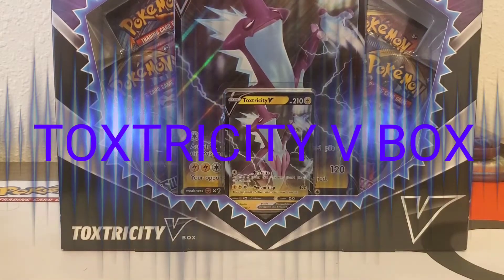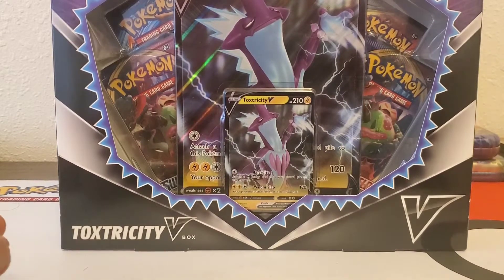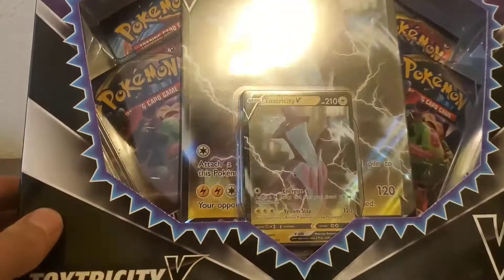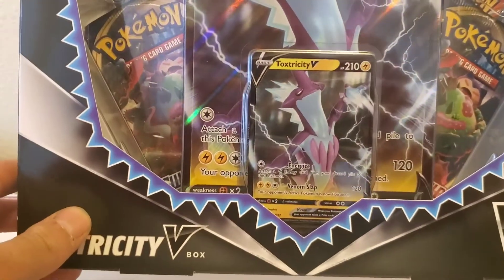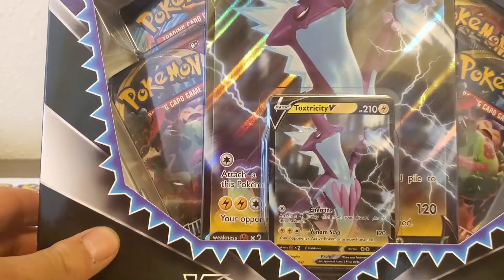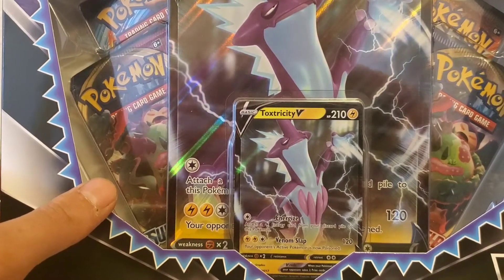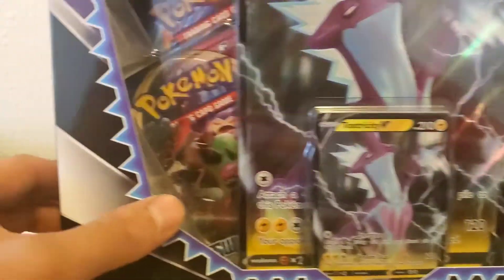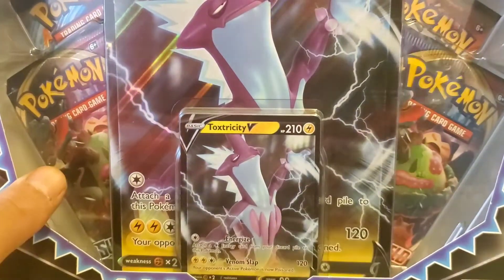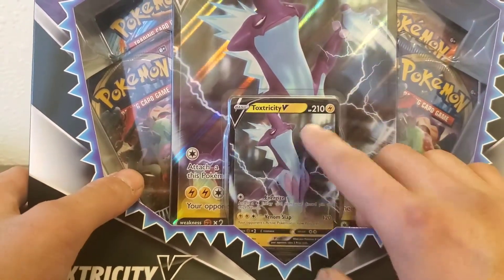What's up everybody, welcome back! Today we got the Toxtricity V box, which came out on Friday the 28th — just this past weekend. I got this at Walmart. It's a $19.99 box, essentially a 20-dollar box. It comes with two Sword and Shield booster packs, an Evolutions pack, a Cosmic Eclipse booster pack, and the Toxtricity V card.